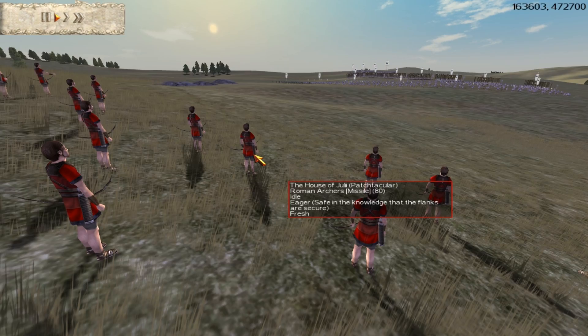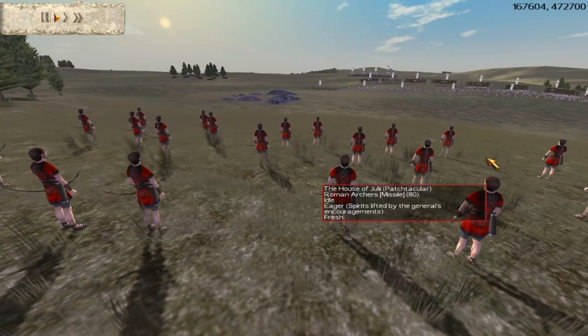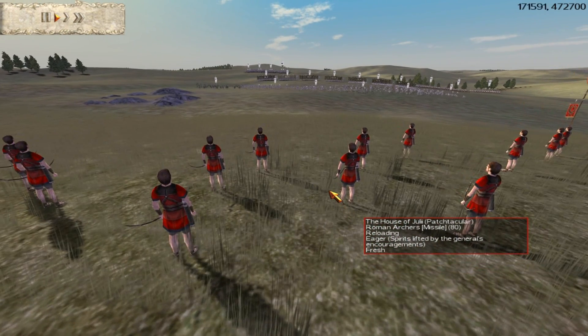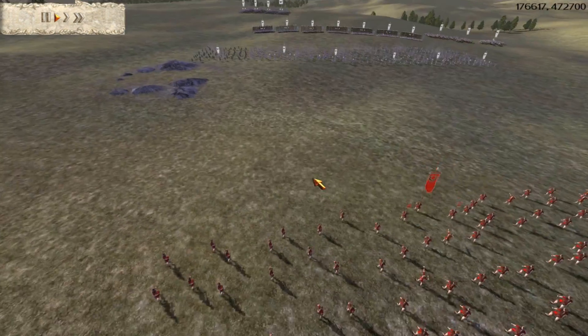He does have the cavalry advantage even though mine are upgraded better — his sacred band are definitely superior to mine. I decided to use light infantry spearmen to help support my cavalry rather than going for cavalry numbers, as it's not super historically accurate for the Romans to field tons of excellent cavalry unless they had auxilia. Anyway, here we go.